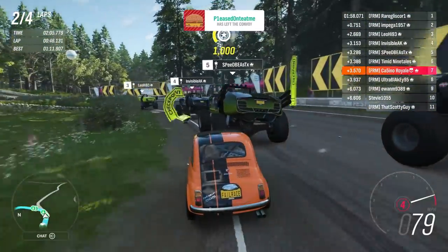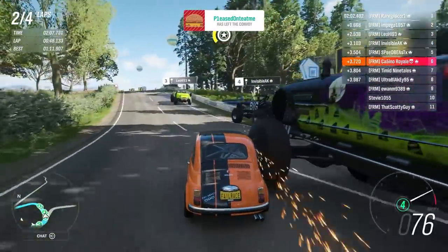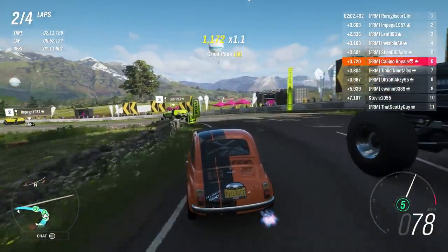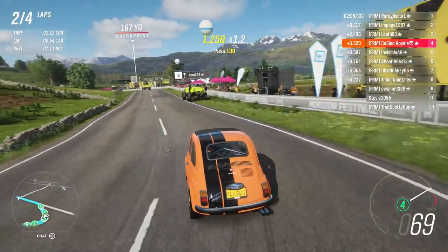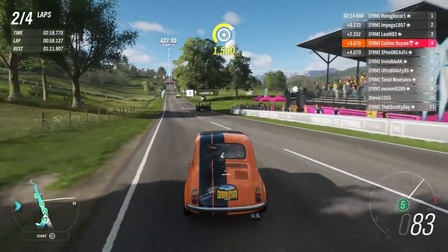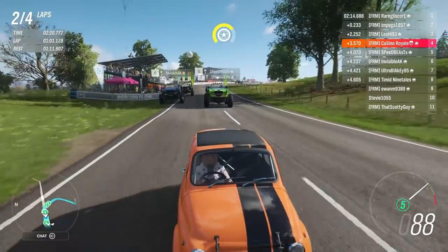I don't really have anywhere to go. Help! Go little Fiats! We're going to make three places in two corners, but I'm going to lose them all again. However, I will take the three places in two corners. Run! Go fast, little Fiats, go fast.